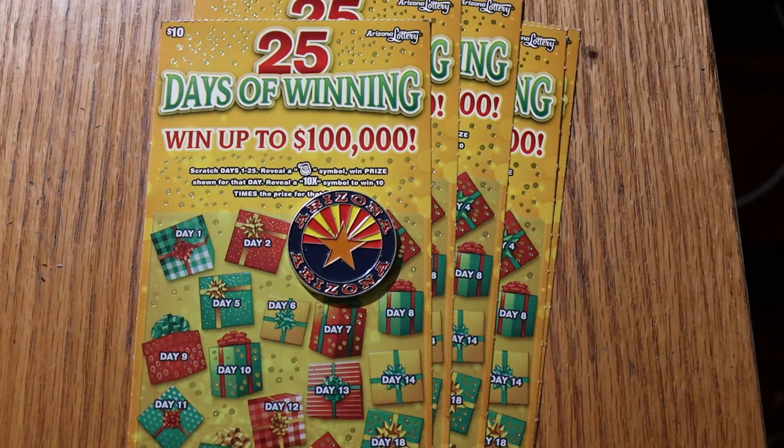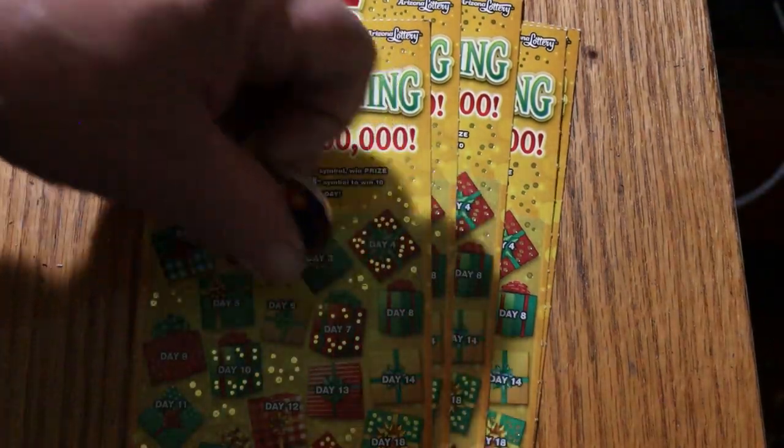Basically, all you're doing is looking for Santa Claus. Scratch days 1 through 25, reveal the Santa Claus symbol to win the prize. Reveal the 10 times symbol to win 10 times the prize. That's pretty much it. I've got five of these — tickets 28 through 32. The odds are 1 in 3.17, and the book number is 815349.